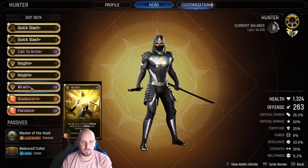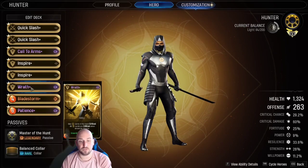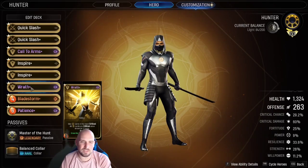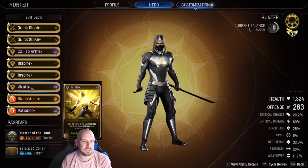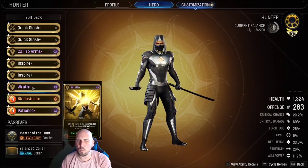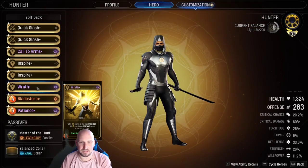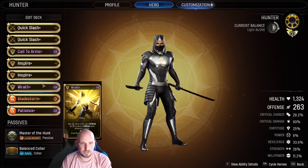Then we're using one Wrath. Wrath gives all your Hunter cards in your hand critical, and all Hunter cards you draw for the next two turns critical. It is a free card, and again we have it modded to 'draw the last attack card played' — absolutely fantastic card. I would almost never not run this card in a Hunter deck. I was on the fence using two or one, and I think one is probably fine. You could cut the Call to Arms and run two of these instead. But I think one is okay because it does last for two additional turns. It is a power card, whereas Call to Arms is actually a light card, so that does matter a little bit in our passives.